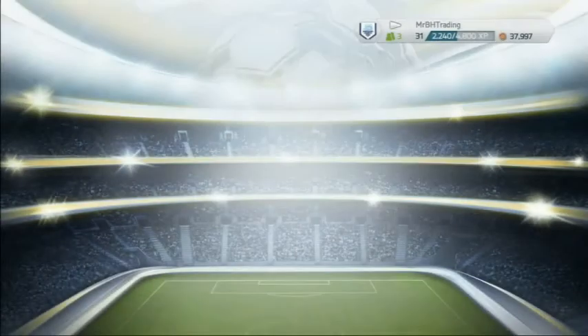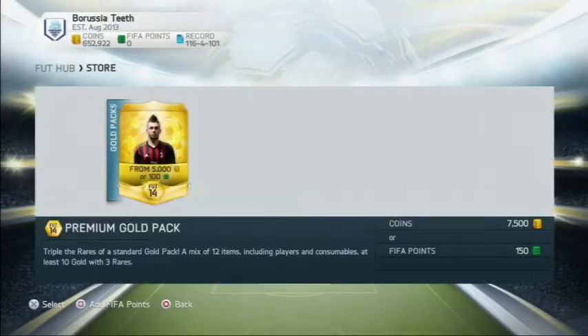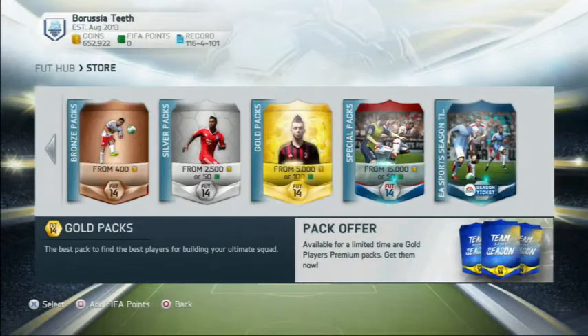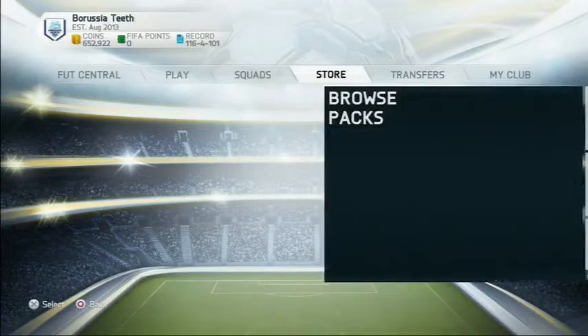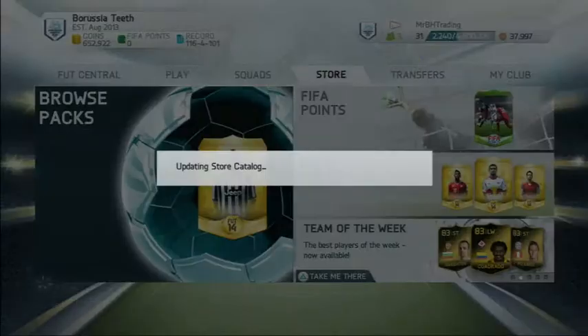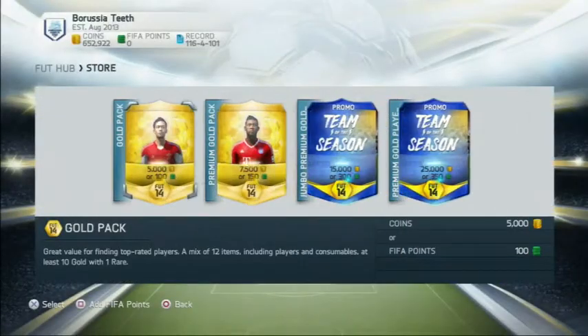Especially now with Team of the Season out, this is going to be brilliant. But it's not actually a method where as soon as you get this player you're done — you have to open packs and find out who gives you good players. When you've got to go, you back out, update the store catalogue there, and go back in and then off you go again.